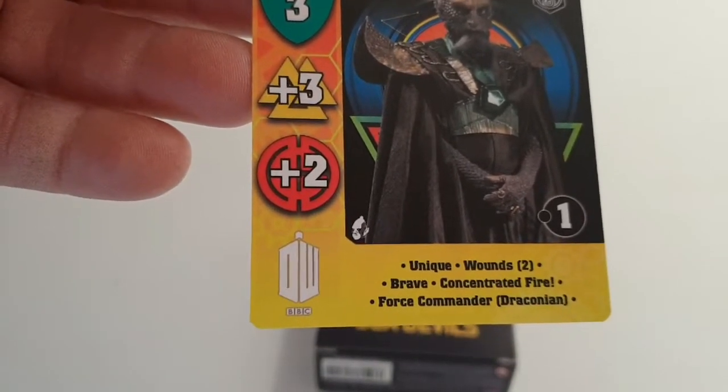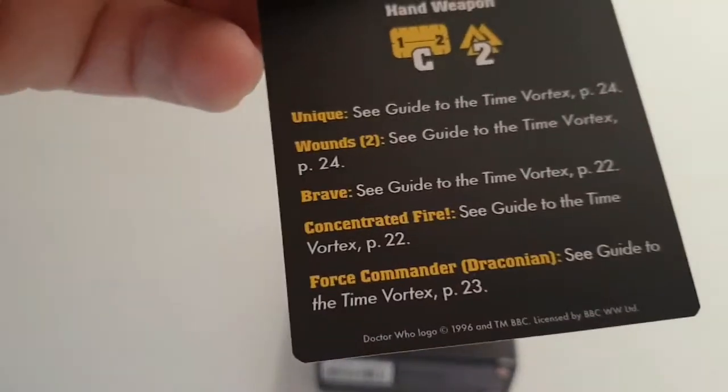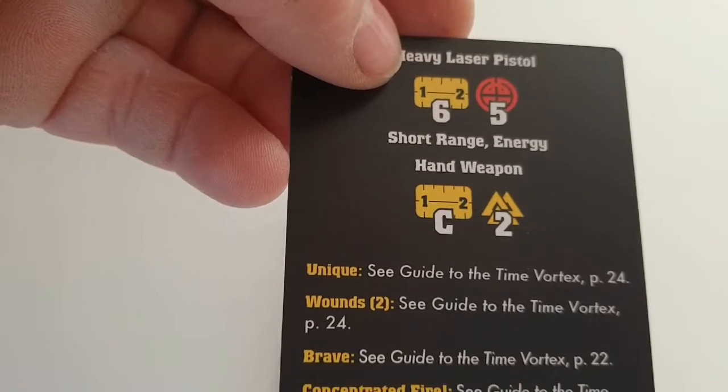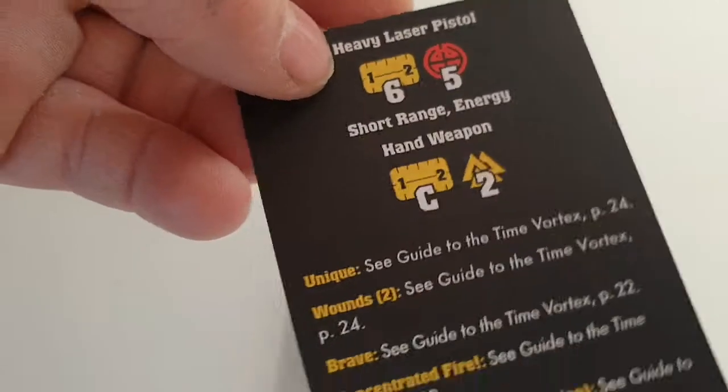He's got Wounds 2, Unique, Brave, Concentrated Fire, Force Commander Draconian, and all the rules are on the back. He's got a six-inch ranged pistol that does five damage — that's quite nasty.